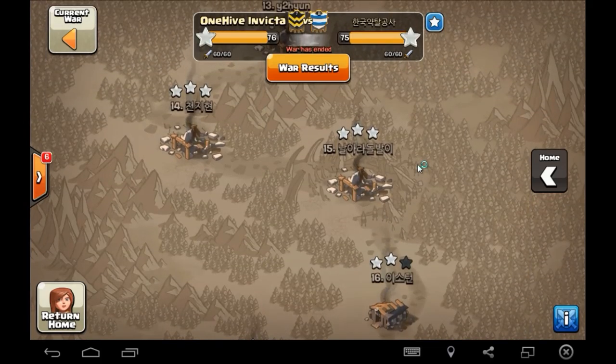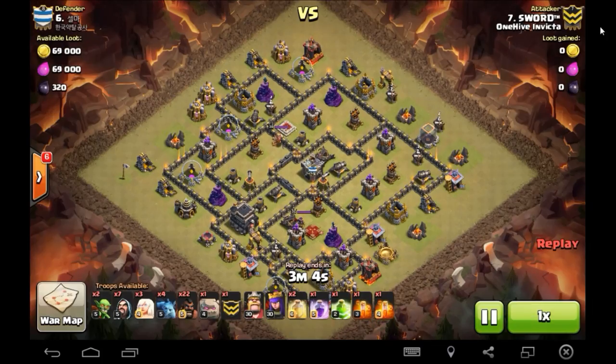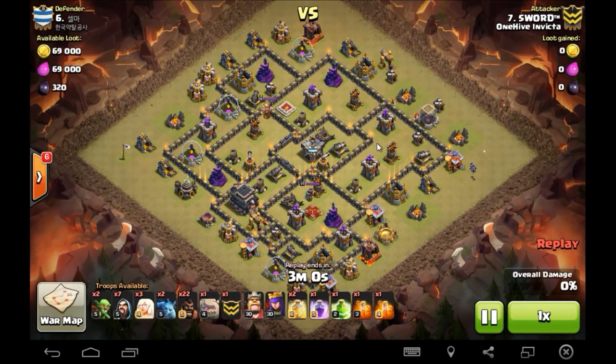We're going to start off with Sword hitting their top nine. Sword brings a sexy little queen walk here, just kind of opening up on that army camp so she can walk in and start taking out the dark elixir storage.